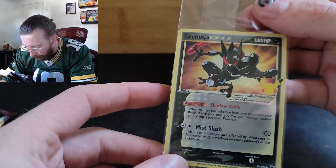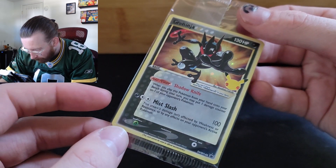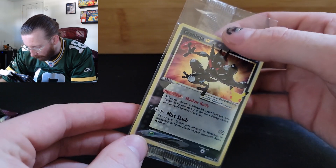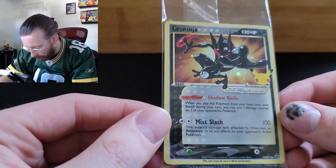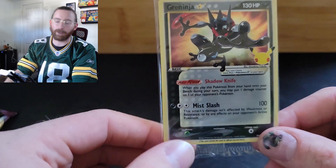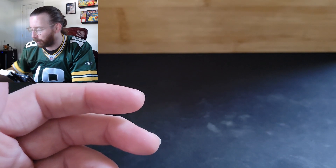Let's take a look at the promo card first. So there we go — a Gold Star Greninja promo card. Well, it's a Black Star promo, but it's a Gold Star Greninja, as you see up there. Great looking card. The retro feel of this look, as opposed to what they look like now — I love where Pokémon has gone, but it's cool to see that.